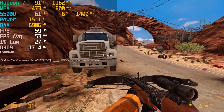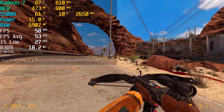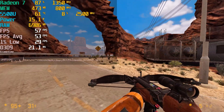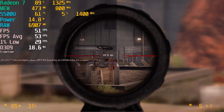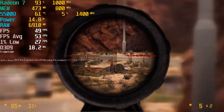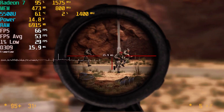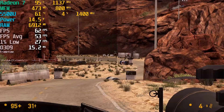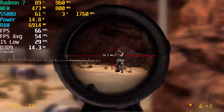A bit surprising considering it is the Source engine, but we have seen the Source engine get pushed to its limits before and the level of performance it ends up creating isn't exactly impressive. Apex Legends, which does use a modified version of the Source engine, doesn't exactly run super well on this specific system either. And it seems like Black Mesa also goes down that path of not really running extremely well on this hardware.